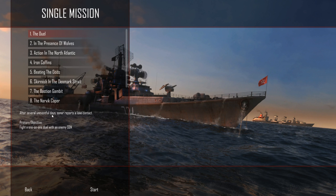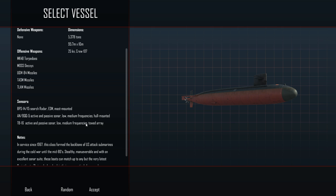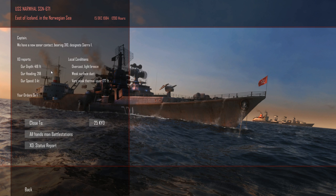I've just done the training missions and there is a lot of stuff going on, so I'll probably forget about a lot, but hopefully throughout the game we'll get back into things. Let's start a single mission - The Duel. After several uneventful days, sonar reports a lone contact, so we basically just fight one submarine. We start off as a Narwhal, which has some torpedoes, some decoys, some missiles, and some sonar. We've also got ESM, which I think is mostly to detect other people's radar - basically to see if airplanes and stuff are coming. This class has been in service since 1967 and formed the backbone of US attack submarines during the Cold War until the mid 80s - stealthy, maneuverable, with an excellent sonar suite, but with a comparatively low speed. We start at depth with overcast skies and a light breeze, and there's a weak surface duct, which has to do with sound physics and how sound transfers in the ocean.